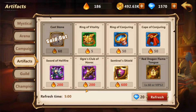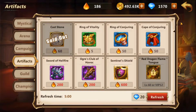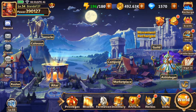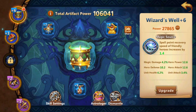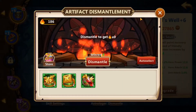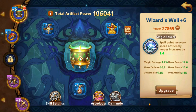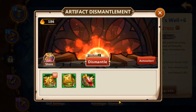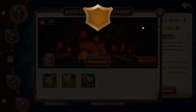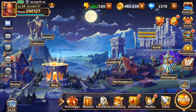On the Artifacts page you can get things like the Sentinel Shield, which is a really important artifact — artifacts are actually very important in the game. I also noticed I can dismantle artifacts here. Let me try this... okay I got one, not bad!